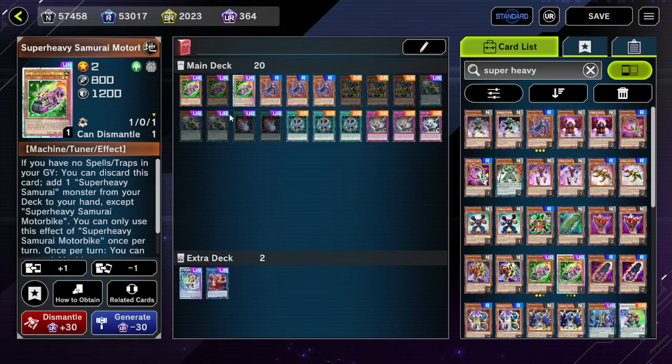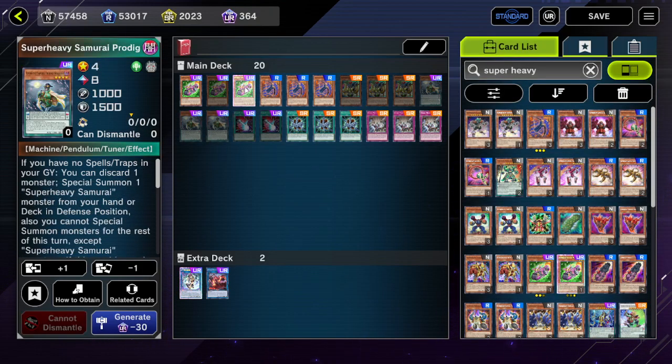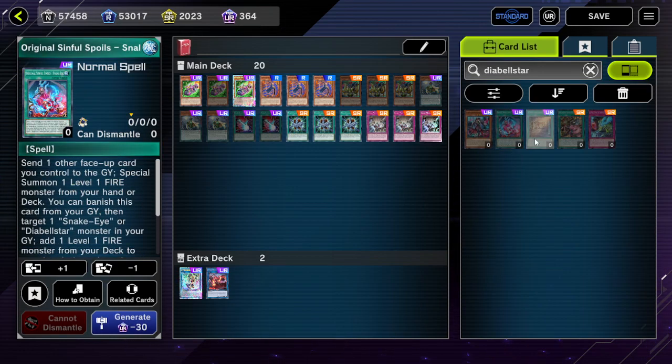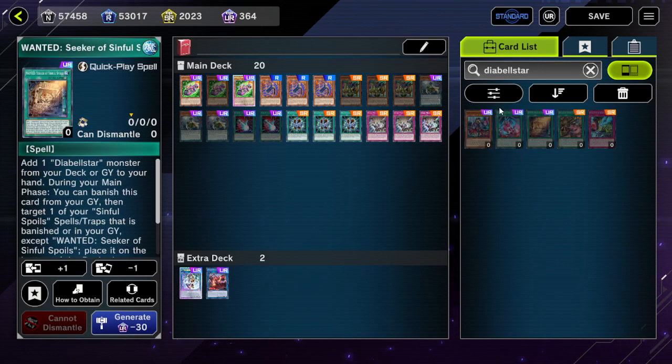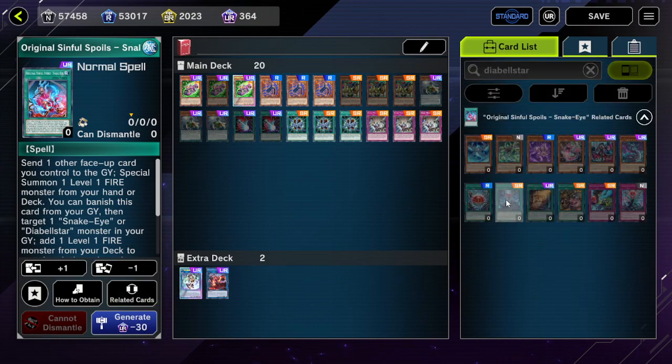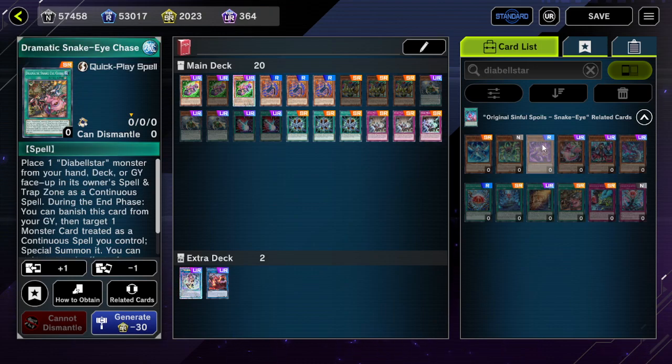So with Snake Eyes Diabelstar — 9 starters that all only require special summons, no normal summon required — versus SHS where many require Normal Summons. That's actually a good bit stronger. And Snake Eyes Flamberg Dragon, sent from the field or graveyard, lets you special summon 2 Level 1 Fire monsters from the graveyard — potentially allowing some funky plays to avoid Normal Summoning your Snake Eye cards in hand.